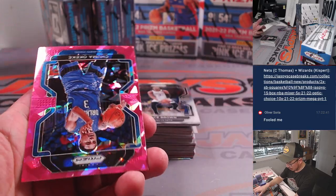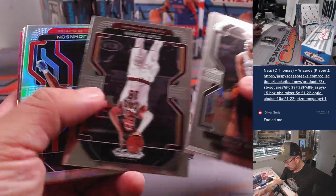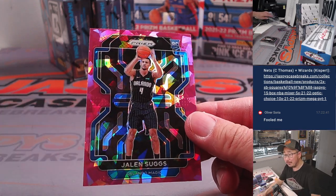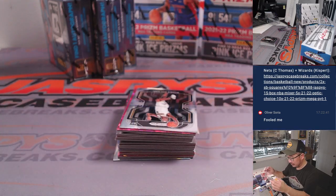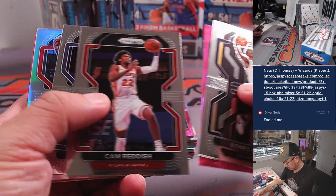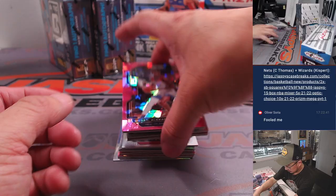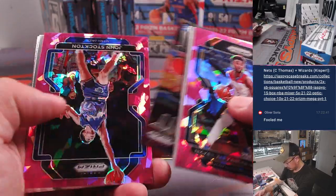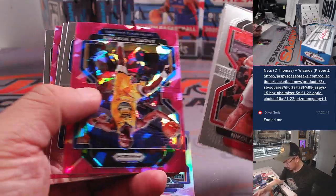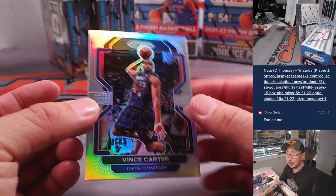Here's an old Larry Bird design right there. There's Chuma Okeke. Keon Johnson. Got a Jalen Suggs rookie Pink Ice — another one for Tristan and Orlando. Nice Vince Carter picture right here — all cards ship.